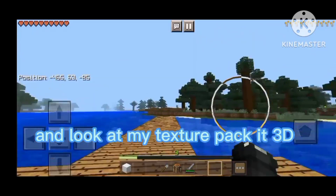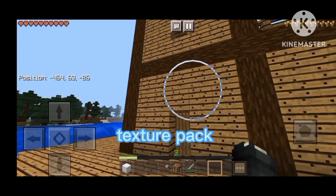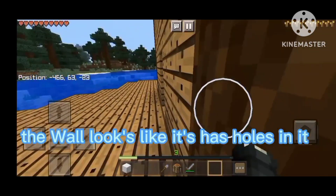Look at my texture pack in 3D. Comment if you want me to remove this texture pack — the wall looks like it has holes in it.